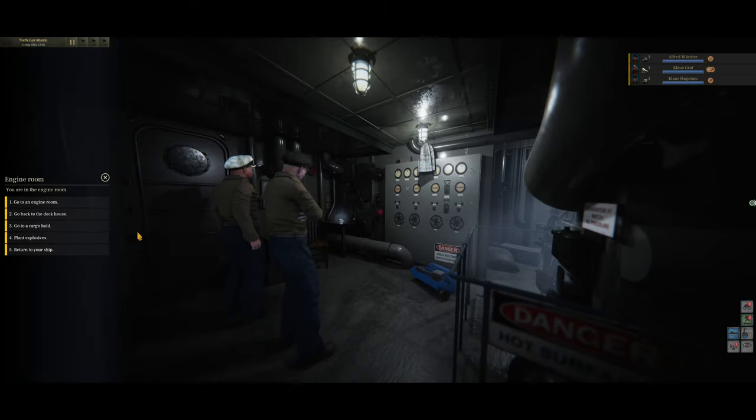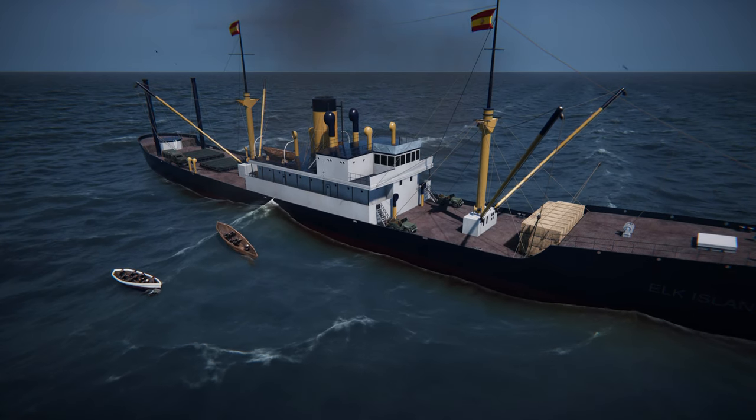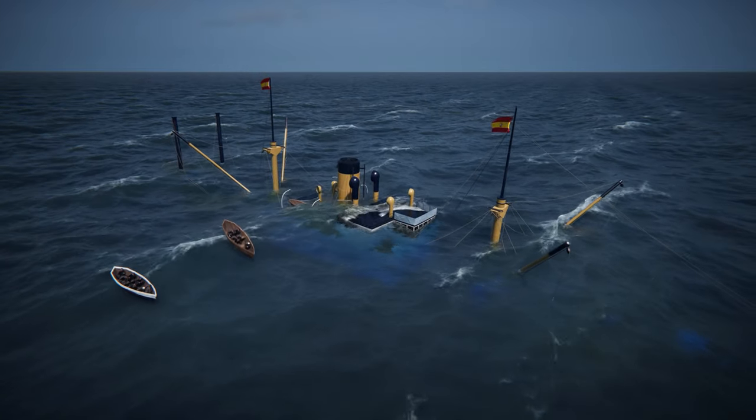It's also going to be possible to send a team to abandoned ships. Your crew can then search the compartments, and if you have a skilled engineer, you can save torpedoes by sinking it with explosives.